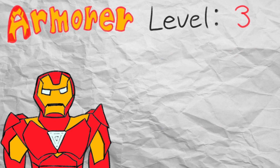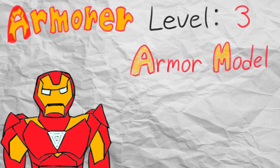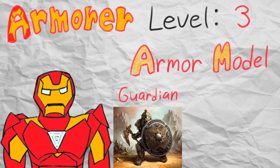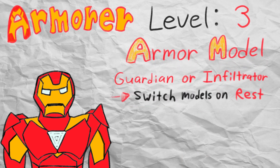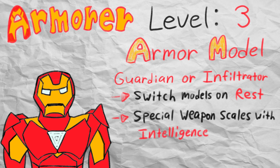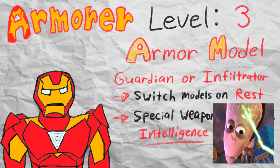Finally, reaching the last item on this gargantuan list of level 3 subclass features, you get to pick your armor model. You get two choices: the guardian model, which is the frontline beefcake, or the infiltrator, which is the stealthy one that gets ranged attacks. You can easily switch between the two armor models when you finish a short or long rest. Both armor models include a special weapon that allows you to replace the strength or dexterity modifiers for both the attack and damage rolls with your intelligence modifier — meaning you get the best of both martial fighting and spellcasting without sacrificing anything.